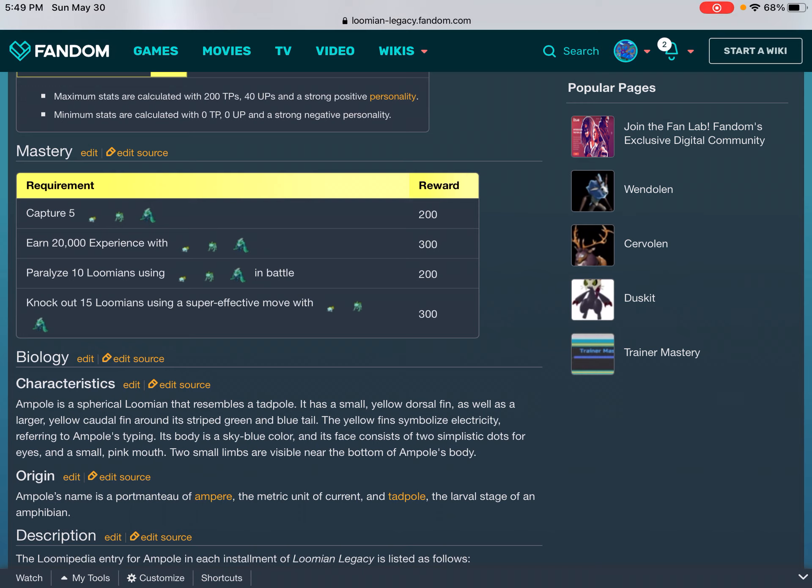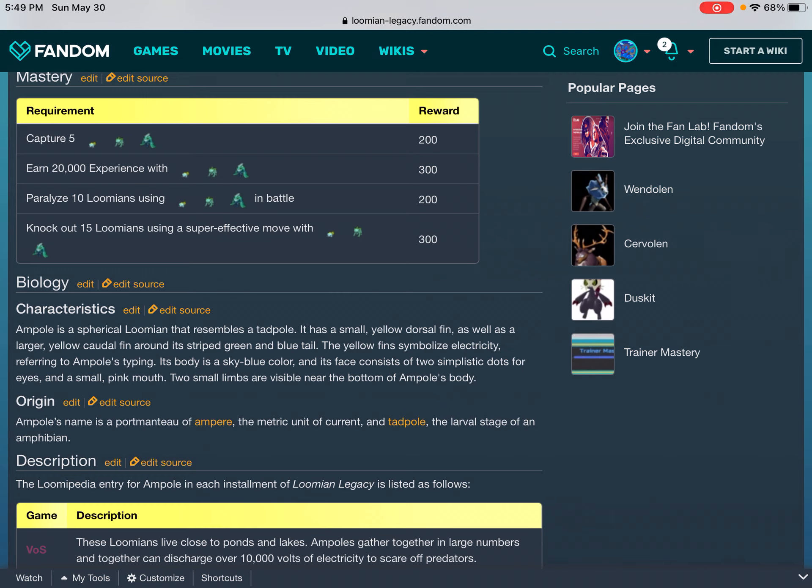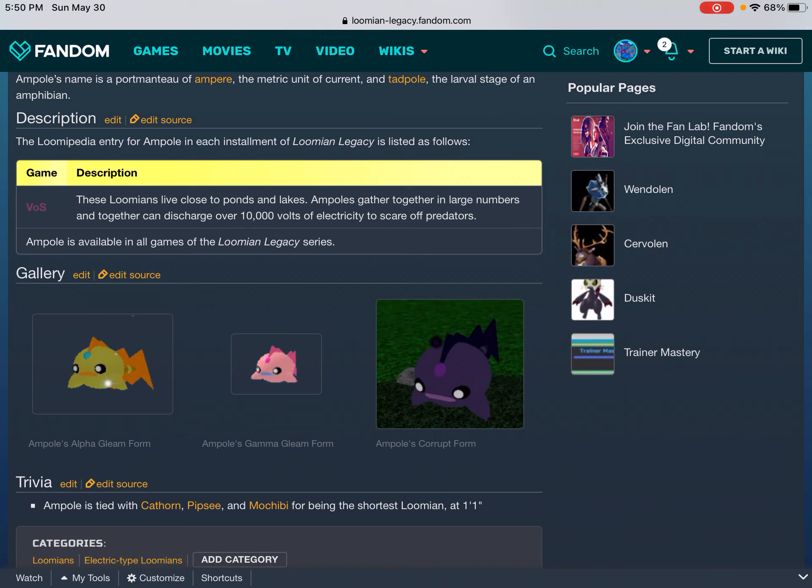Mastery: Capture 5 — 200. Earn 20,000 experience — 300. Paralyze 10 Lumians using in battle — 200. Knock out 15 Lumians using a super effective move — 300. Biology/Characteristics: Ampoule is a spherical Lumi that represents a tadpole. It has a small yellow dorsal fin as well as a larger yellow caudal fin around its striped green and blue tail. The yellow fins symbolize electricity, referring to Ampoule's typing. Its body is sky blue, with two simplistic dots for eyes, a small pink mouth, and two small limbs visible near the bottom of Ampoule's body. Origin: Ampoule's name is a portmanteau of ampere — a metric unit of current — and tadpole, a larval stage of an amphibian.